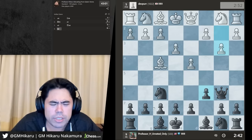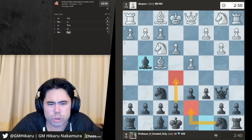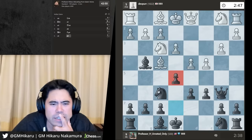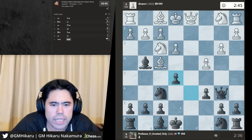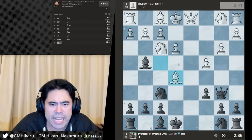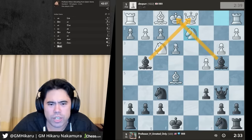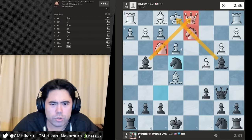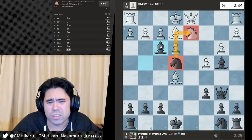I'll go d6 maybe e5. I'm gonna go e5 — I think my opponent's made a mistake, I'm getting a lot of play really quickly. Let's take — I'm getting a massive attack in a really quick fashion. Knight a6 and rook d8, the bishop's very well placed. There's tremendous pressure — I think I'm already winning. That's why you have to be very careful when you play the London System because if your opponent knows what they're doing, you can get cheesed pretty hard since you're too much of a system player.